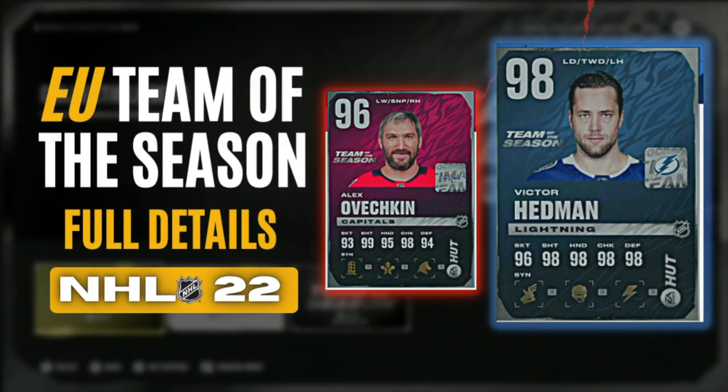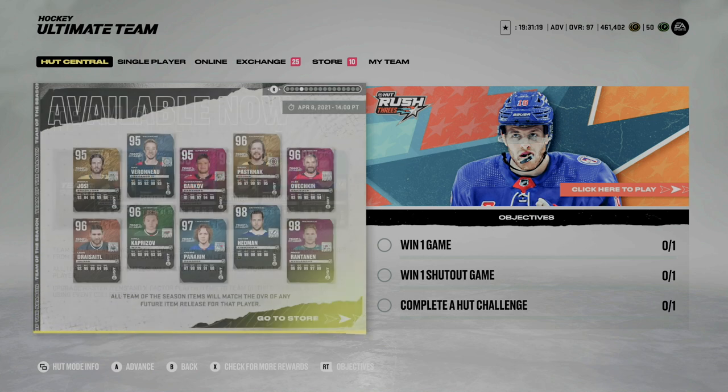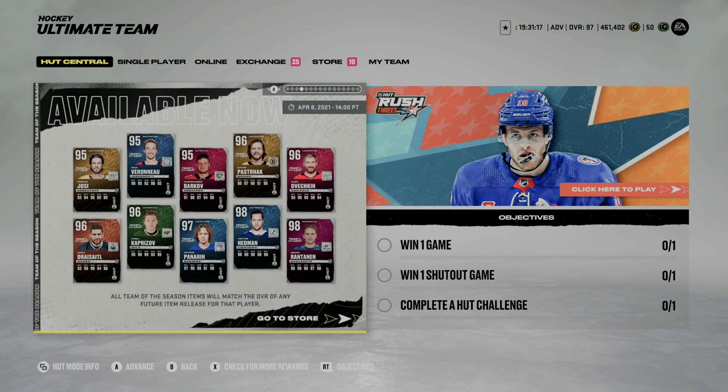What's going on guys, I'm an advantage and welcome back to another NHL 22 video. In today's video we're going over the new Team of the Season European players in NHL 22. The European Team of the Season cards are finally here and it's great to see some incredible cards — a handful of 98s, 97s, and 96s. Before we dive in, there's really not any here that are a surprise.